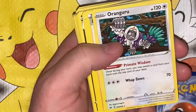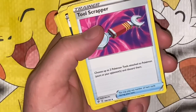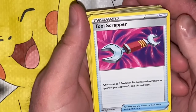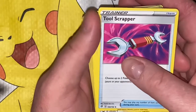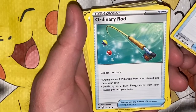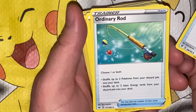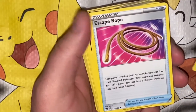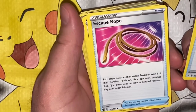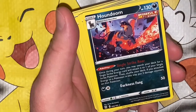Oranguru again — so he's not that rare. Marnie again — wow, she's super common. Something that's not a rare — I guess it's getting weird that everything's been rare. Tool Scrapper uncommon: choose up to two Pokémon Tools attached to Pokémon, yours or your opponents, and discard them. Ordinary Rod: shuffle up to two Pokémon from your discard pile into your deck and/or shuffle up to two basic Energy cards from your discard pile into your deck. Escape Rope: each player switches their Active Pokémon with one of their Bench Pokémon, opponent switches first.